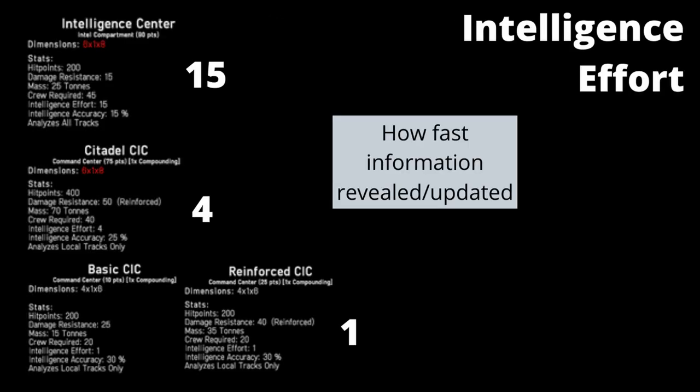Each component will provide a level of intelligence effort — you can see that on the component stat card on screen. The intelligence effort will determine how quickly enemy ship information is initially revealed and then subsequently updated. The larger the number, the faster it will occur.